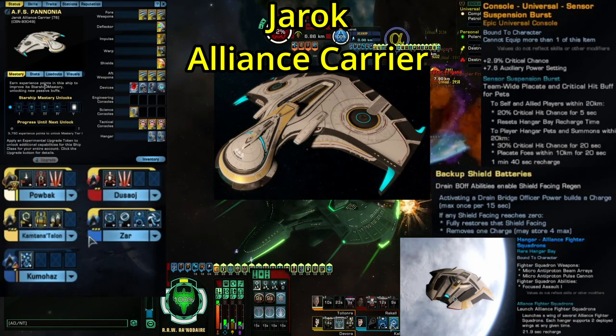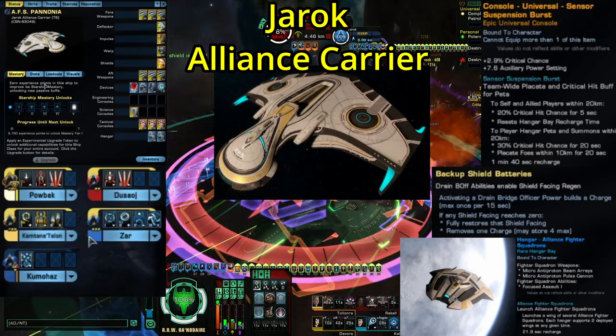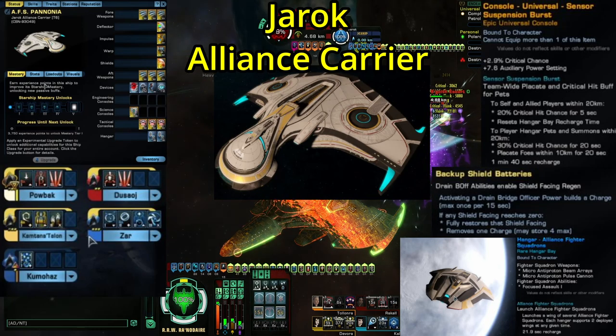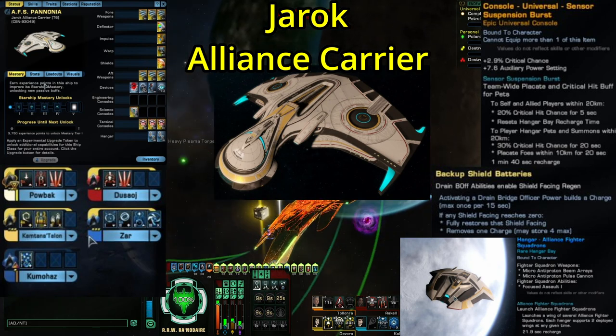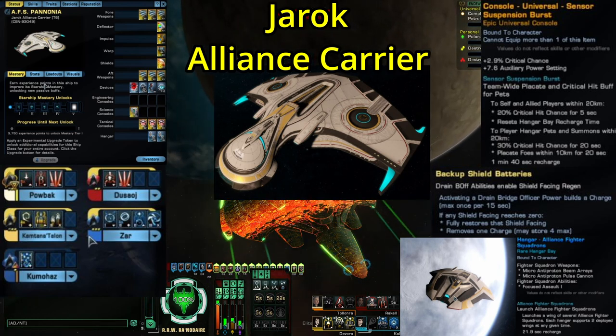Being an Alliance ship, it's a combination of two different design styles from two different factions within the Alliance. In the Jeroch's case, it's a combination of Romulan and Federation design, which is pretty obvious, because it has the saucer section, but also has that big Dederadek-style hull. Saying it out loud you would think that wouldn't work so well, but look at it — it's gorgeous. Once again, Stowe's ship art team just absolutely knocks it out of the park.